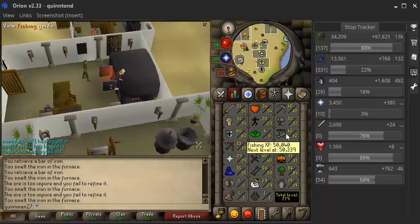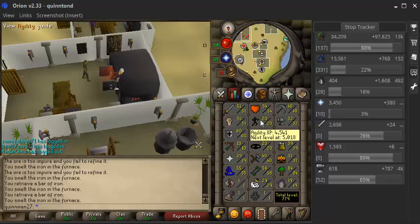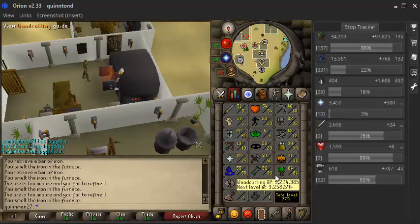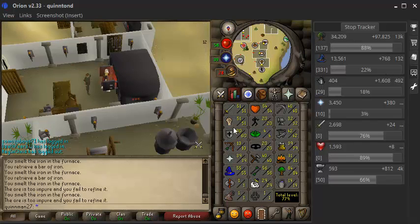I think I got one fishing level. I think my cooking levels stayed the same. I think I got five levels on smithing. Not too sure about agility — probably got five levels on agility. Slayer, I've gotten some slayer levels. Woodcutting, I got one woodcut level and I'm about to get one more. I need 34 more K.